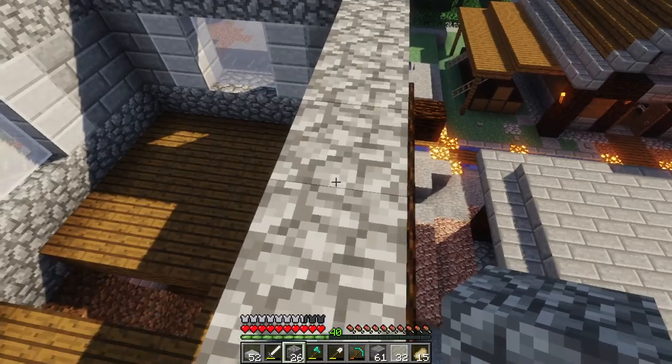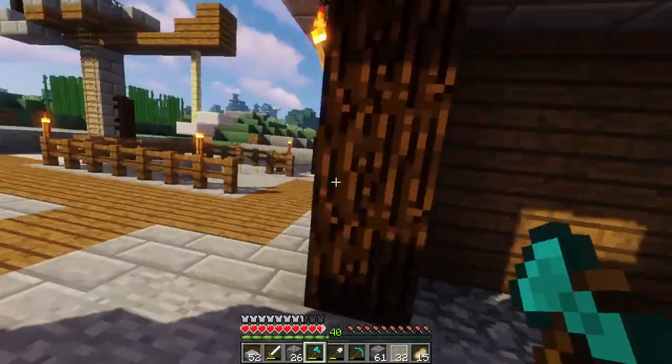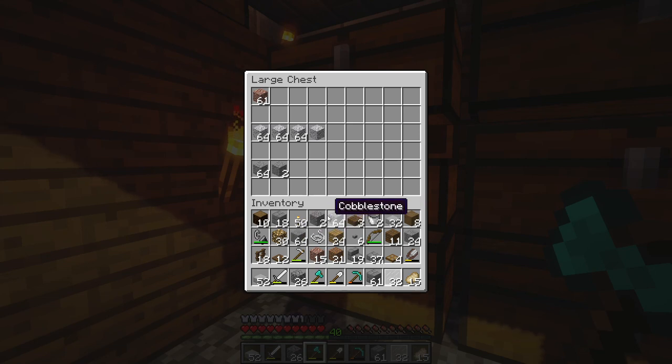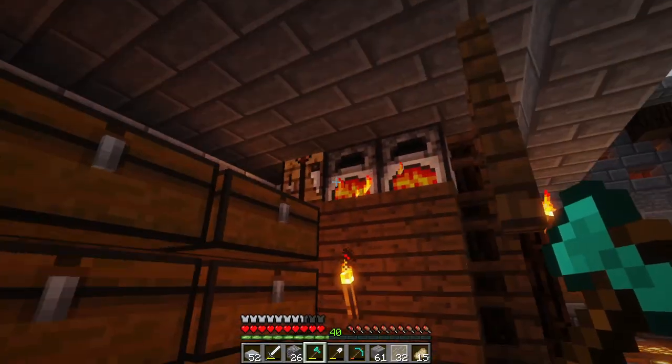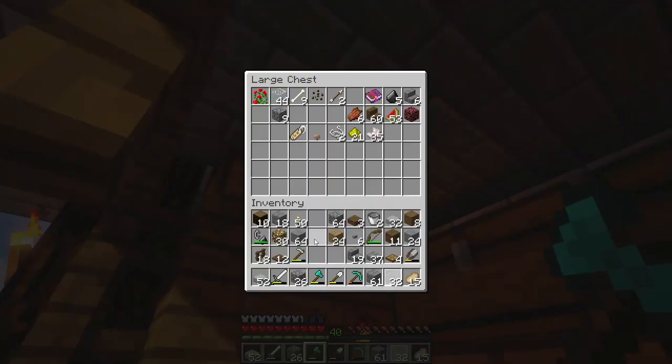Now we need a lot of wood. We're gonna go and put away some of our miscellaneous stuff in this chest here. We actually have chests for this stuff so let's get that properly sorted. There we go — alright, that's good enough.